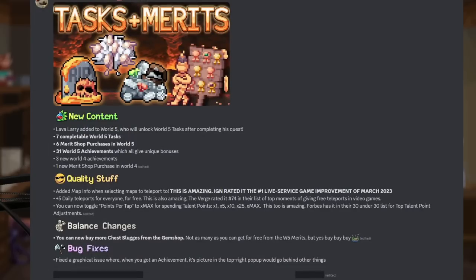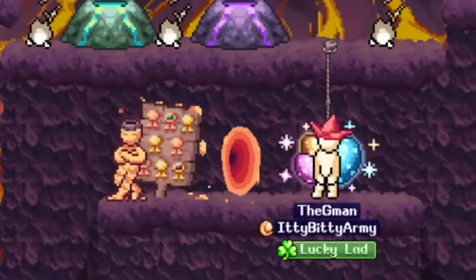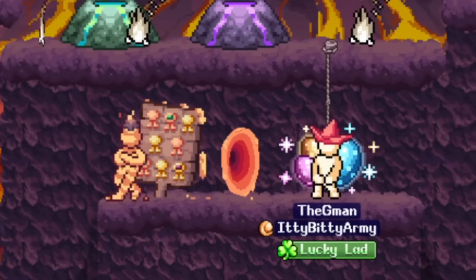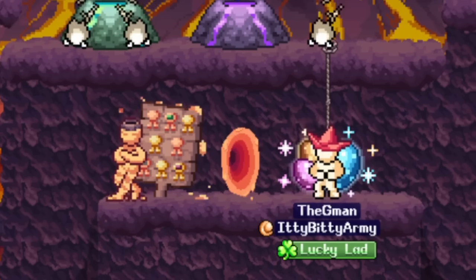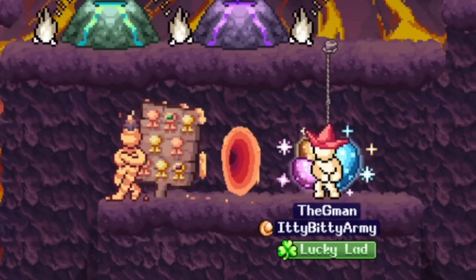Version 1.79 and we got Taskboard and Merit Shop. Lavaleri is a brand new NPC for World 5, located just beside the Sagma portal in the World 5 town. Do the quest and unlock the taskboard after you're getting a few World 5 monster materials. World 5 tasks are simple, yet difficult due to RNG, but that's what World 5 was all about.